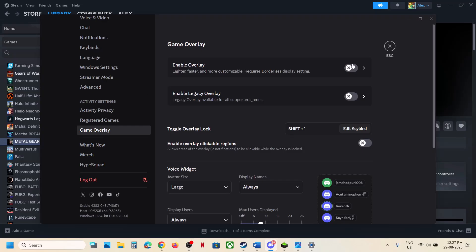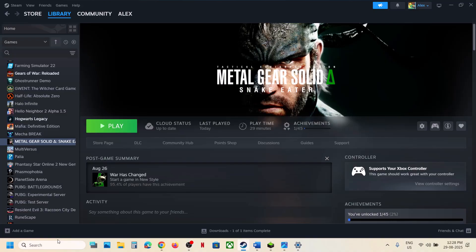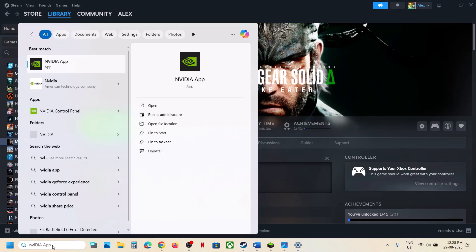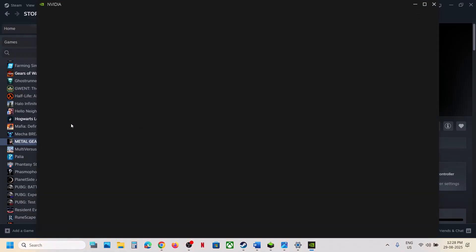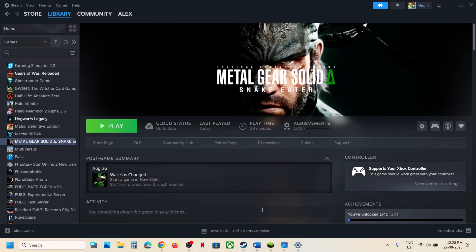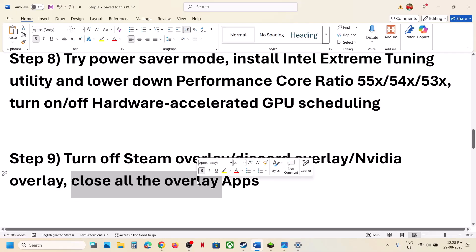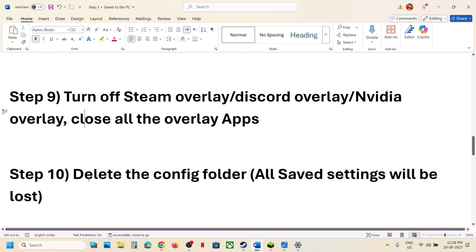Turn off Game Overlay in Discord. All overlays should be turned off. Close Discord completely — if Discord is running, quit it and then launch the game. If you have the NVIDIA app running, go to NVIDIA App Settings and find the NVIDIA Overlay option; if it is on, turn it off and close the app. Close all overlay applications and then check.